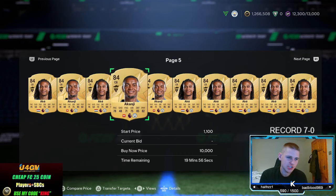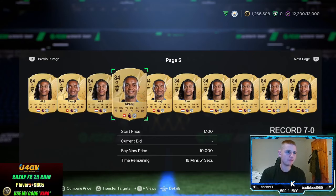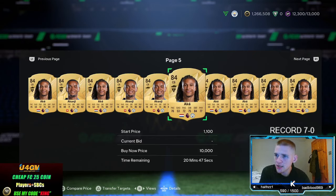Instead of sniping lower just because you want to make 500 to 1,000 coins per card instead of lots of 200s — but it's up to you. So the bidding at the moment is actually fairly decent. 50 players showing about 20 minutes remaining.